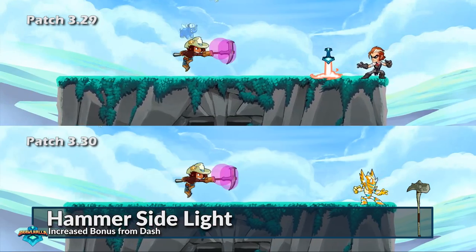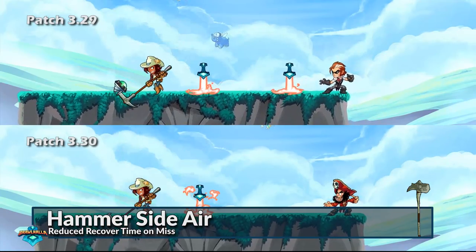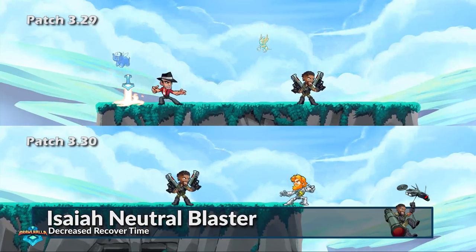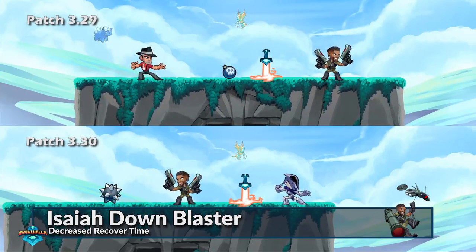The hammer has received both an increase to the side light's range when dashing, as well as a faster recover time on the side air to help apply its hard hitting pressure. Isaiah's neutral blasters and down blasters have received a reduction in recover time, affording them both greater utility during a match.